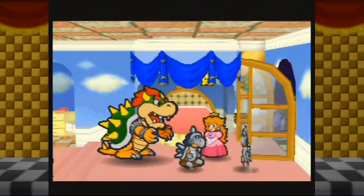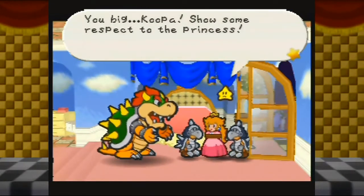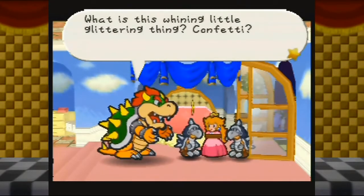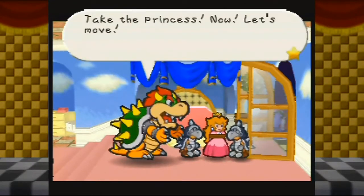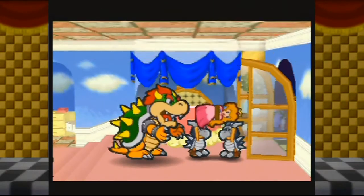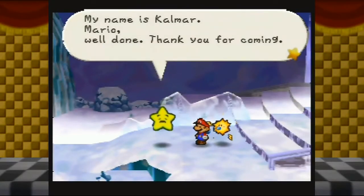Bowser is kind of a bad guy after all if he's actually threatening to chop off people's heads. A viewer says show some respect to the princess. Eventually Twink intervenes - 'Take the princess now, let's move!' Well, it took an entire seven chapters, but the story has finally gotten exciting.